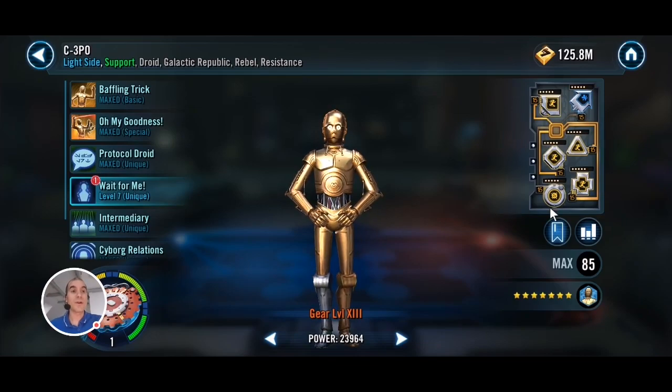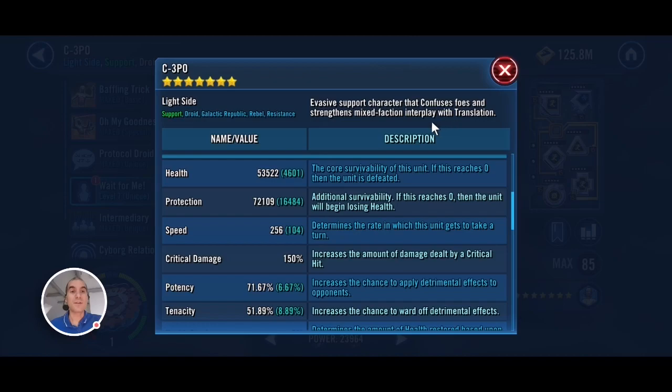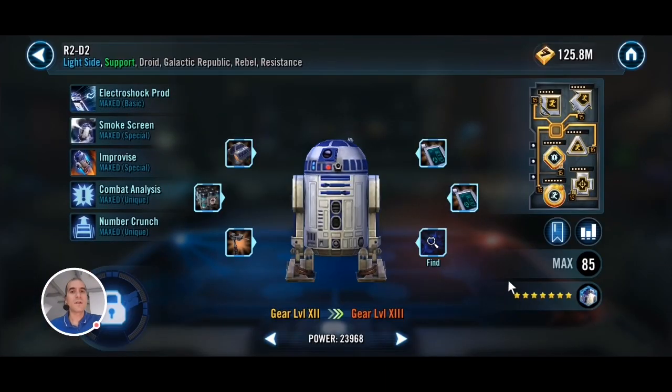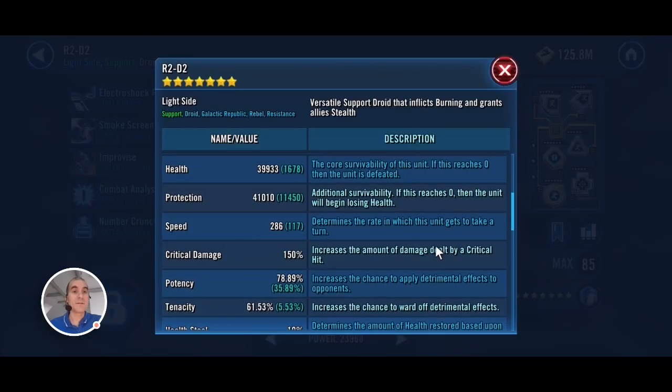I got 3PO at Relic 1 here, just modded for speed again — for him other things don't matter that much. Maybe you could add some potency on him, but I don't really find it that important. And then finally my R2 is Gear 12, so he's not relic — just modded for speed again, nothing else.